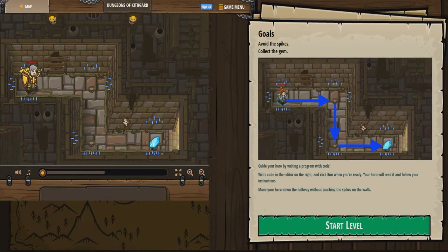It is a game so it should be pretty fun. You guys can see the goals over here: avoid the spikes, collect the gem, guide your hero by writing a program with code. Write code in the editor on the right, click run when you're ready. Move your hero down the hallway without touching the spikes on the walls. I just thought this game looked pretty cool.